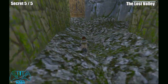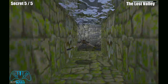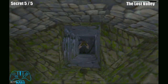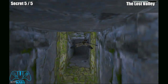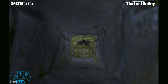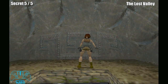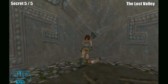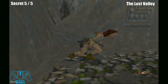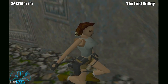Once you jump into the water, go left - it's the only way you can go, so you can't get lost. Eventually, once we get there, go up. In this area you will find some shotgun shells and some small medipacks - I think there are two shells and one medipack.